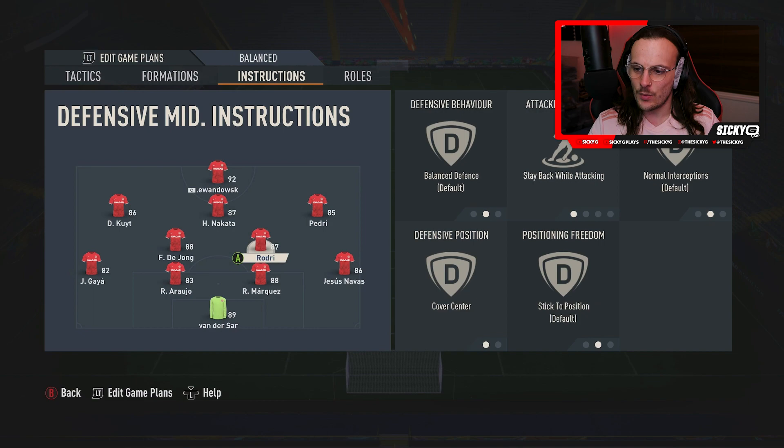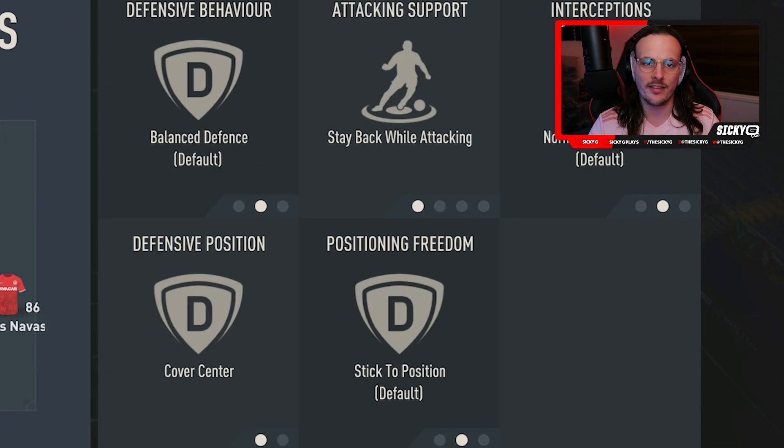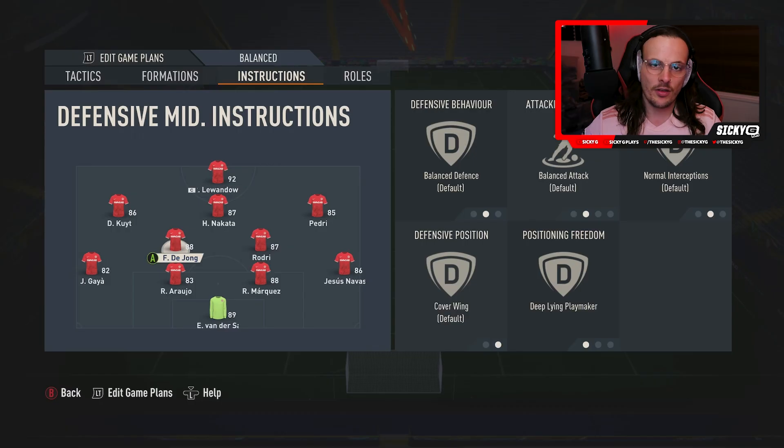Our defensive midfielders — mostly for Spain this would be Busquets and Xabi Alonso. So where Busquets would be playing, we have Rodri on stay back while attacking and cover centre — he's that pivot player. Xabi Alonso, or Frenkie de Jong, we have as deep-lying playmaker. Because, don't forget, Alonso had great posture on the ball, great range, and a bit more energy to push up as well. That's what we've got with Frenkie de Jong.